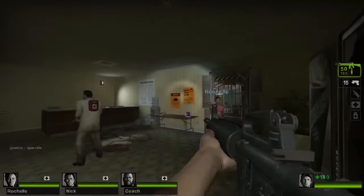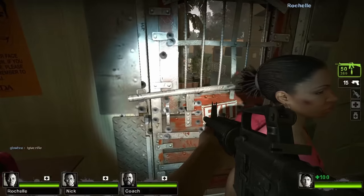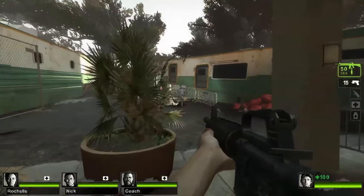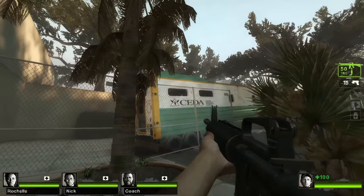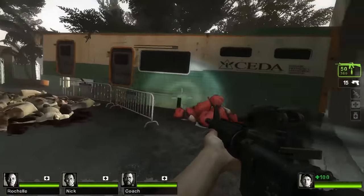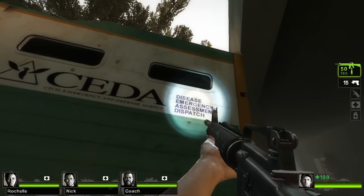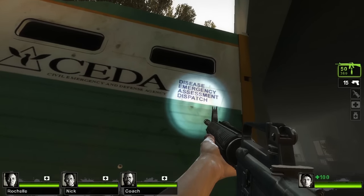Let's get started. First, let's go take a look at Dead Center Chapter 2. For our first easter egg, though minor, if you take a walk outside of the safe room, you will see a few vehicles with the letters CEDA written on them. If you walk up to either one and look next to those letters, you'll see the words Disease Emergency Assessment Dispatch, which when abbreviated spells DEAD.